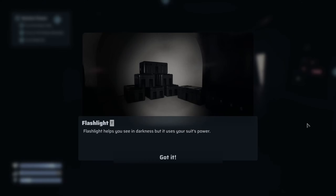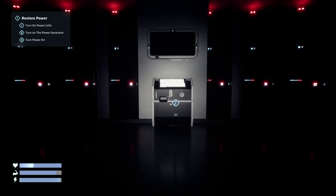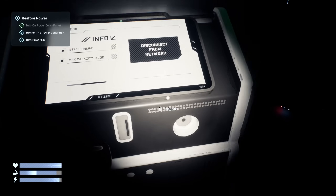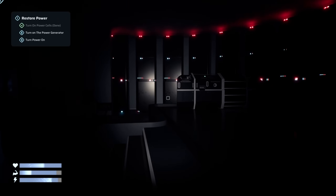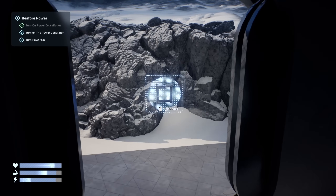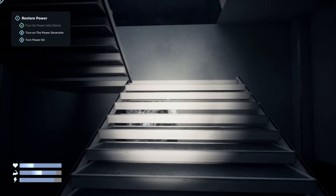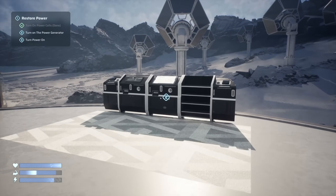All right — flashlight, got it. Power, energy storage. You can interact with some control panels: get close to them, use your mouse to select the key on screen, then interact. Connect to network — anything else? The power cable is plugged in. It's super dark in here with no power. Outside — the power generator. Let's turn on the generator.